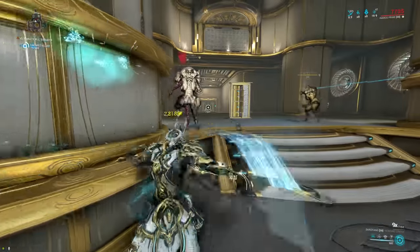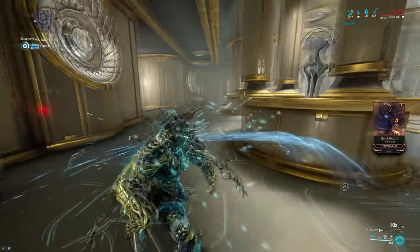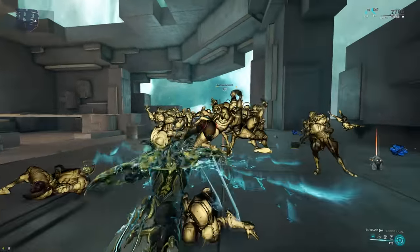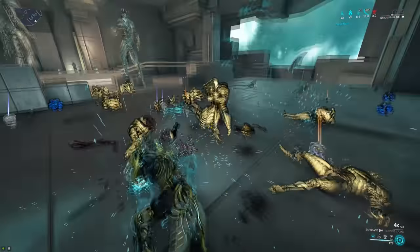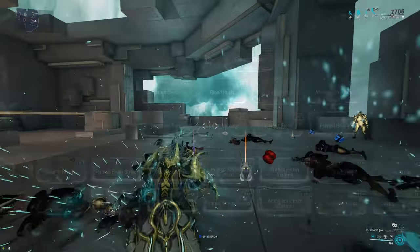That's not all though, because the Satofang also comes with its own unique mechanic, where if you're at least 8x combo — or 5x combo if you use it on Voruna since it is her signature weapon — heavy slam attacks will create a vortex that will suck in all the lifted enemies, creating a nice little pile for you to slash through. The obvious downside is that it's a heavy slam attack, so it consumes your combo, making it not that useful unless you're running a lot of combo efficiency.